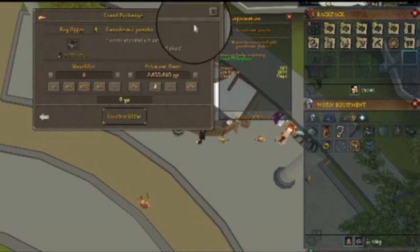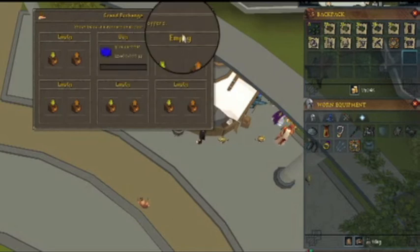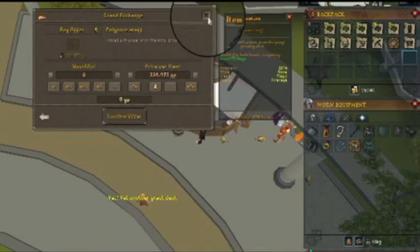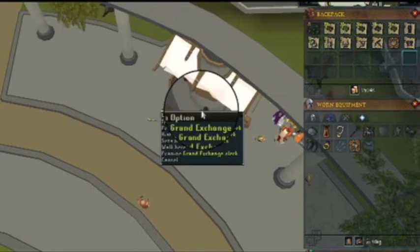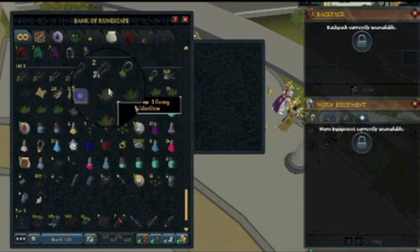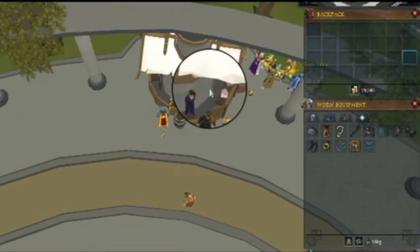19mil guys, and that was in what — six days — and I only really played for about two of them and made the most money from those days. If you're just doing what I'm doing, it's so simple and you can make so much. There's also the polypore staff which is about 250k, so we're at around 19.5mil. There's also some money in my kingdom which is probably around 100k today, so 19.6mil total. We're closing in on that 20mil mark which I'll probably hit within the next hour camping Exiled Calphite fights.